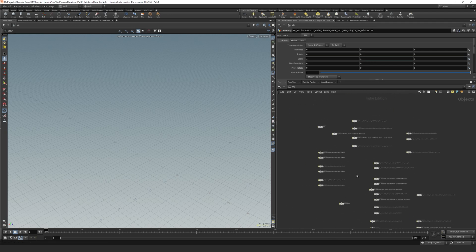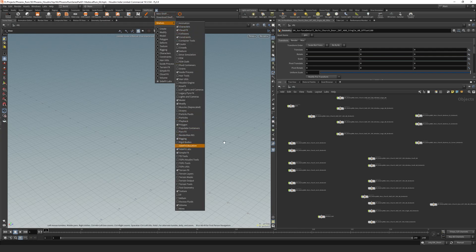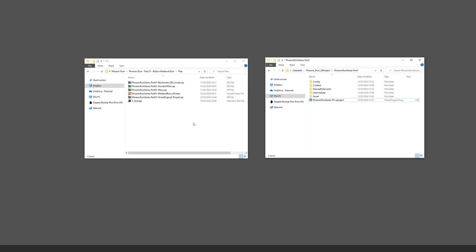We use the SideFX Labs tools a lot in this project. If you go to SideFX over here and don't have this tab, just click on shelves and go to SideFX Labs, then click on update or install, and you can install them and use them.